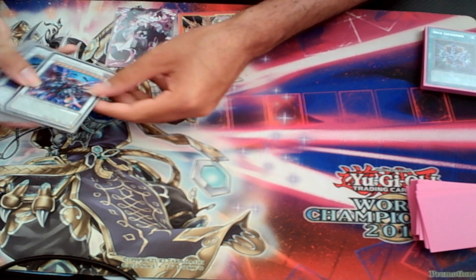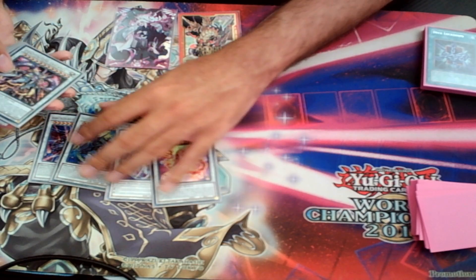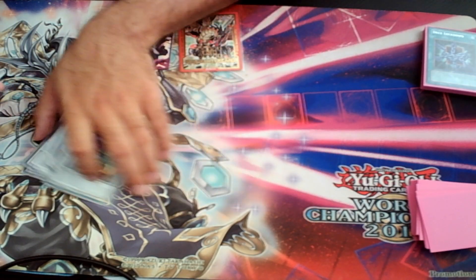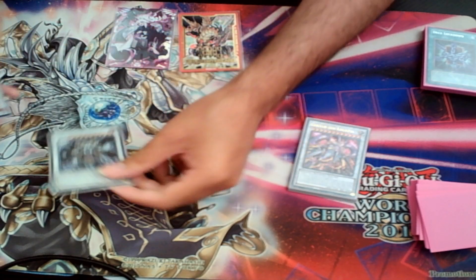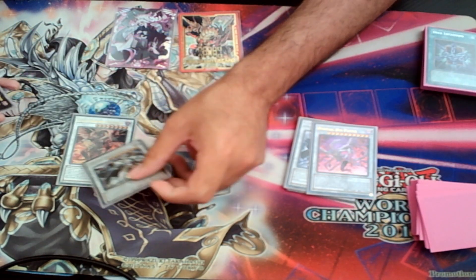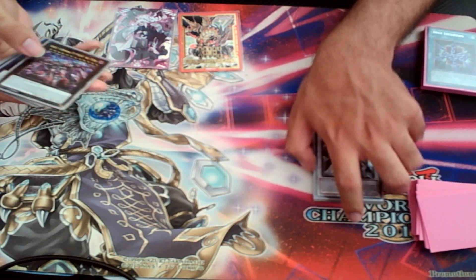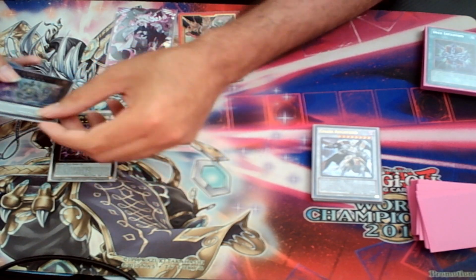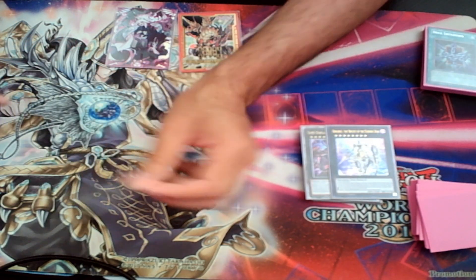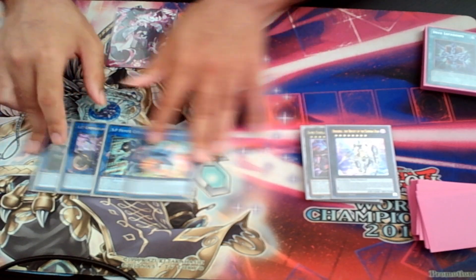Extra deck: Calamity, Oxela, Cosmic, Crimson, Legatia — those are for the level 12s. For the 10s: Chaos Angel and Dispater. For the 8s: Scarlight and Archfiend. XYZs: Typhon and Ding. For the level 9 monsters: Spheres, IP, SP, and Striker Dragon.